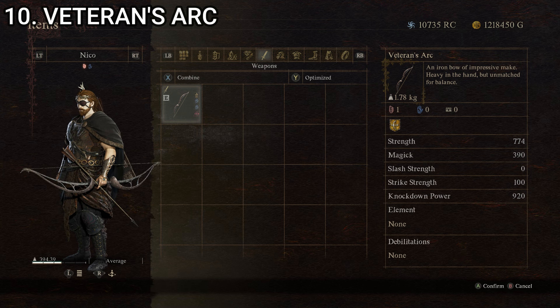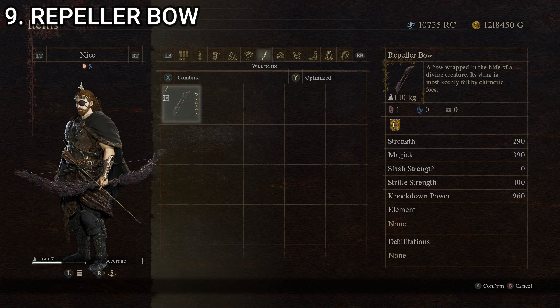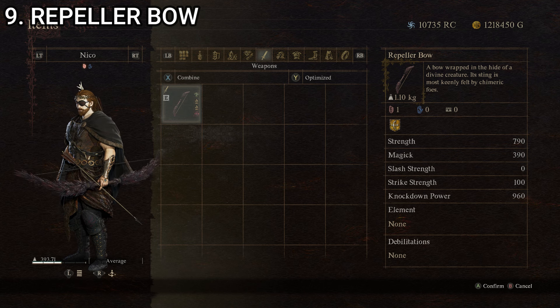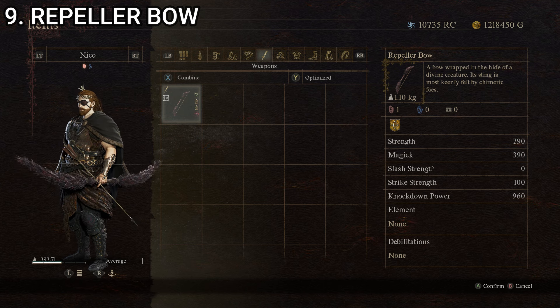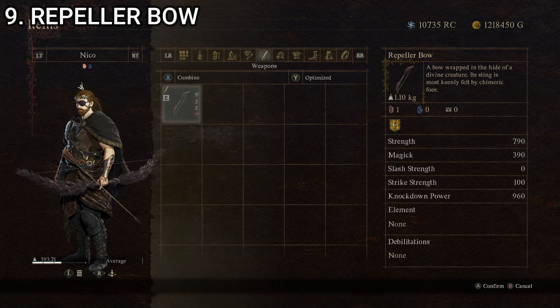That's the Veteran's Arc at number 10. Coming in at number nine, we have the Repeller bow — a bow wrapped in the hide of a divine creature. Its sting is most keenly felt by chimeric foes. This one has a strength of 300, magic of zero, slash strength of zero, strike strength of 100, and knockdown power of 190, giving it a composite score of 118.